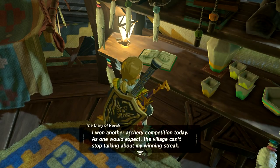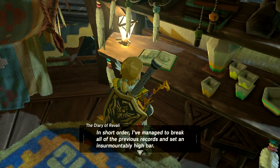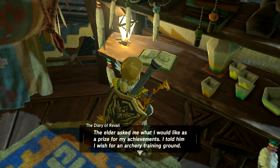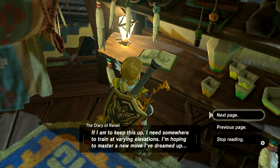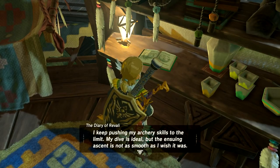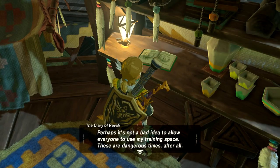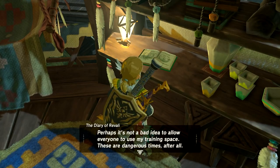Won another archery competition today — as one would expect, the village can't stop talking about my winning streak. I managed to break all of the previous records and set an insurmountably high bar. Everywhere I go I receive praise and affirmations that I am the pride of the Rito — I could get used to this. The elder asked me what I would like as a prize. I told him I wish for an archery training ground — I need somewhere to train at varying elevations. I'm hoping to master a new move I've dreamed up. I must return to the flight range again tomorrow. The Rito children look up to me. Perhaps it's not a bad idea to allow everyone to use my training space — these are dangerous times, after all. He's not such a dick — he's just really, really cocky.